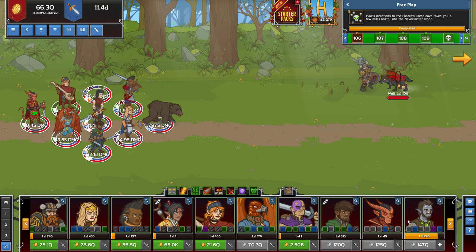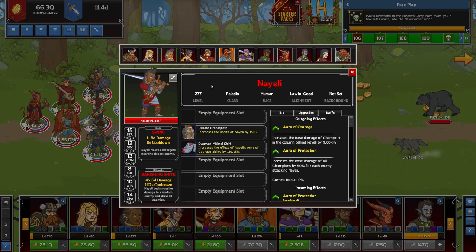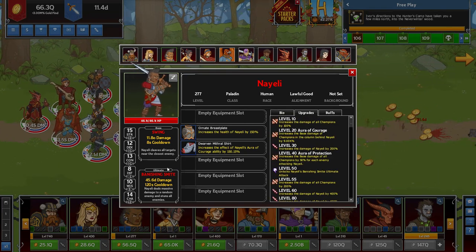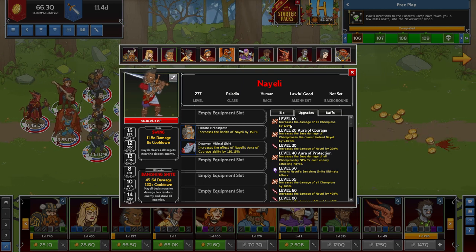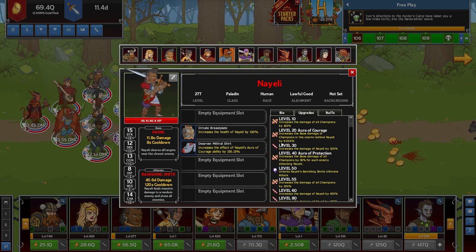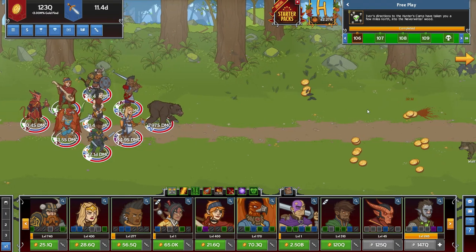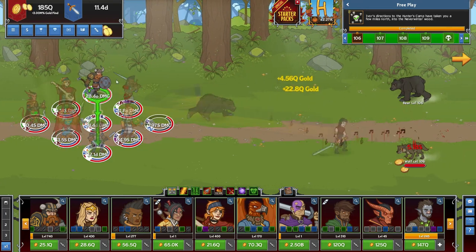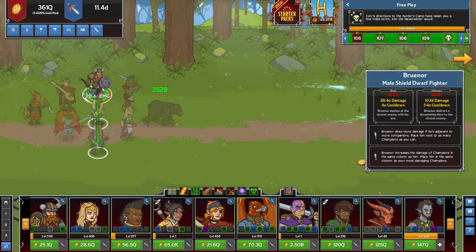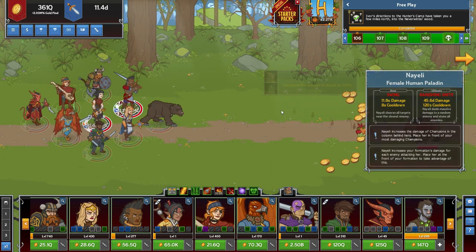My second is Neely. Neely could be used as a tank as well, but her buff to the back row is just insane. She increases the base damage of champions in the column behind Neely by 9.00k — that's a lot of DPS boost. It only affects people in the back row, so you want to put Brunor and your two damage dealers in that row with Brunor, which I'll explain in a second.